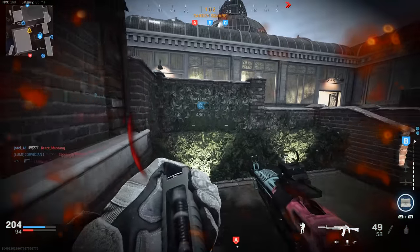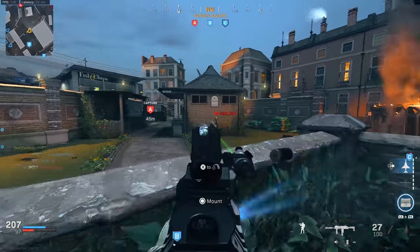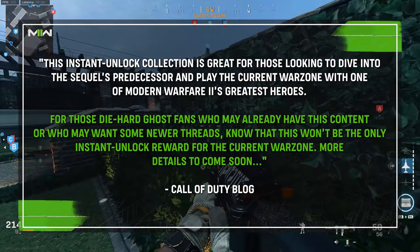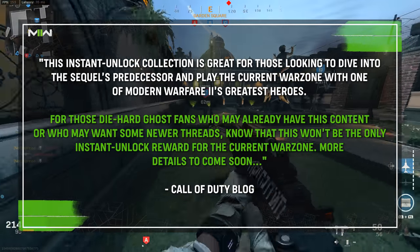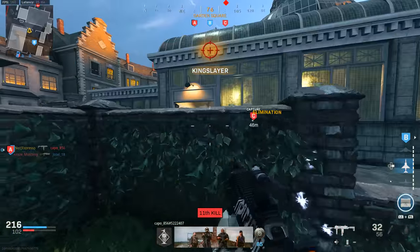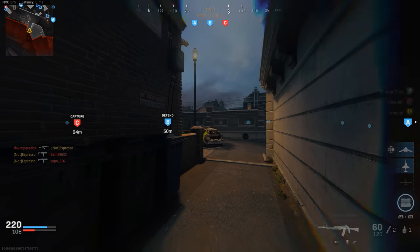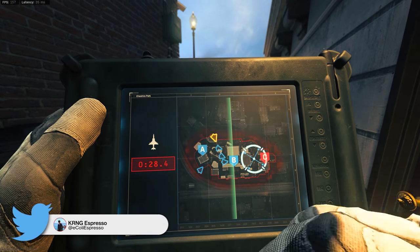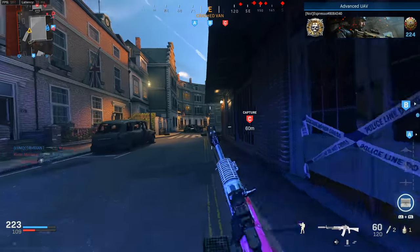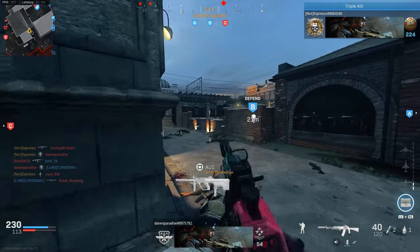However, this isn't the only thing coming with that bundle. For diehard Ghost fans who may already have this content, it's described that this won't be the only instant unlock reward — more details are coming soon. So it seems like there will be something more upcoming to substitute or bolster that offering, making it more worthwhile for those who already have those items. My guess is we'll probably get the Ghost skin from Modern Warfare 2 playable within Modern Warfare 2019 and Warzone, but we'll have to wait and see.